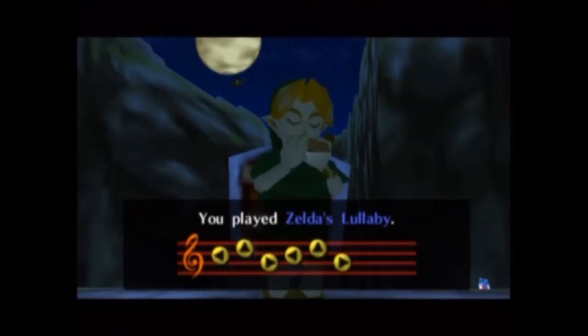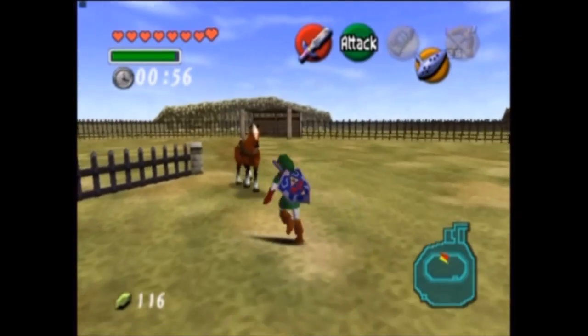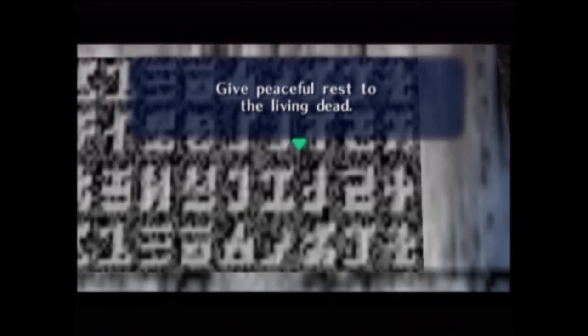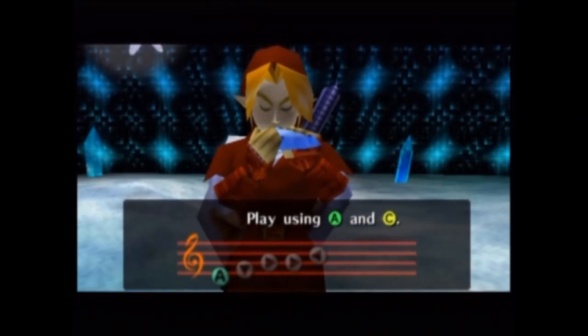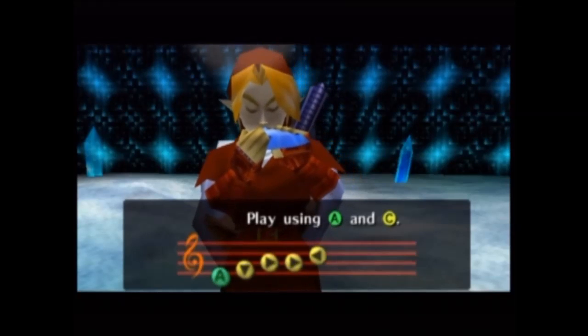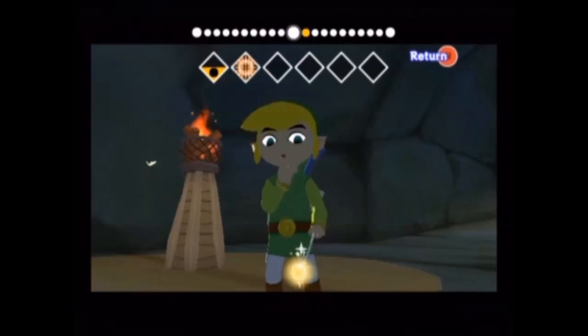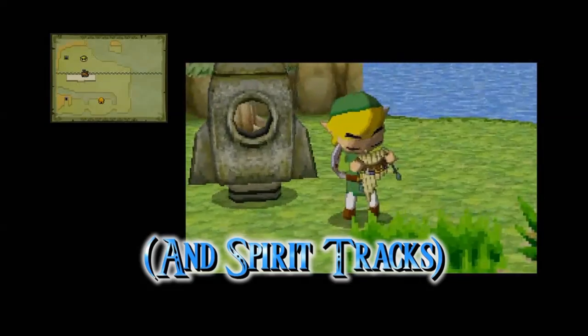But Ocarina of Time sure took it to a whole other level. All of a sudden you had a specific song that could open or unlock different paths, make it rain, make time blocks disappear and reappear, call on your horse, talk to a friend, turn night into day and the other way around, in addition to six songs for travelling to six different temples. And to do all this, you actually had to play the melody yourself, creating a whole new dimension to the musical instrument. An instrument of this significance was also brought over to Majora's Mask and Wind Waker, where you keep learning new songs for travelling, solving puzzles, and a lot of other things.